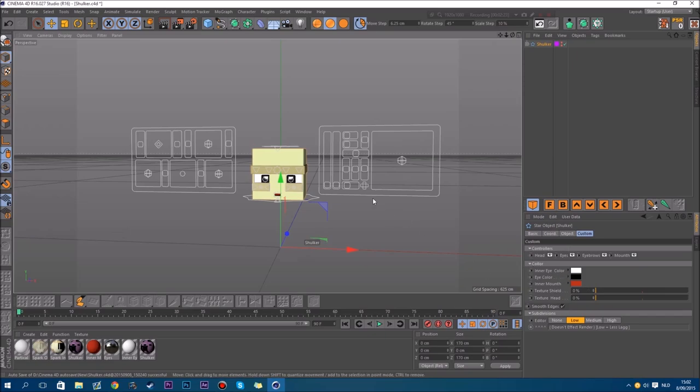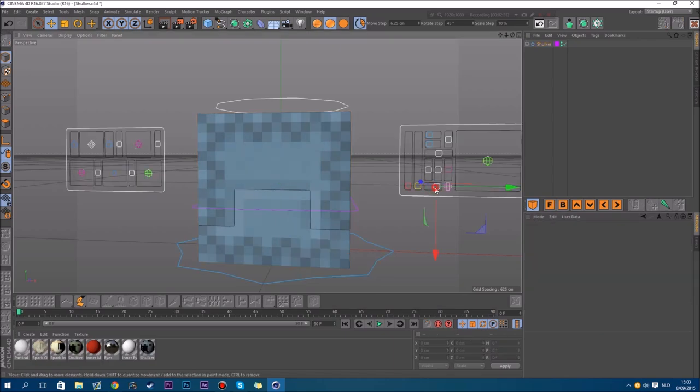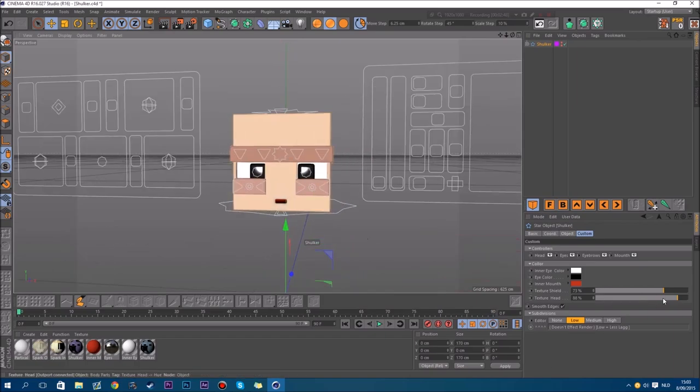I also added some texture changers, like the hue color or something. So yeah, you can adjust your texture color if you want, and it's just the same for the heads. If you want it looking Shulker-like, this kind of looks like a worm, I don't know why.